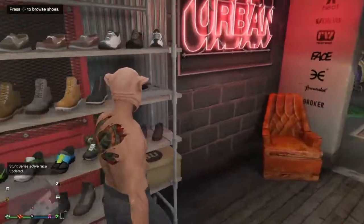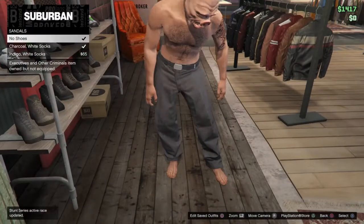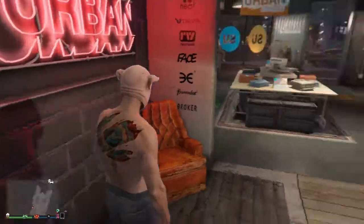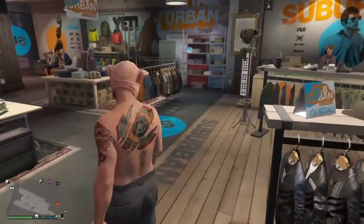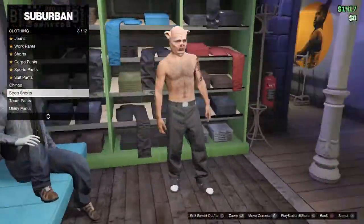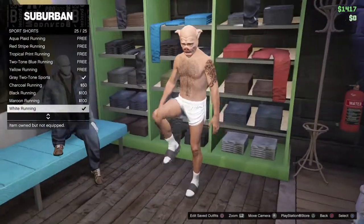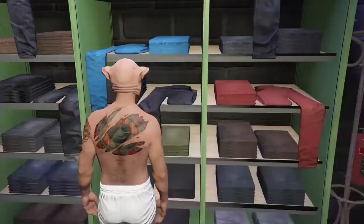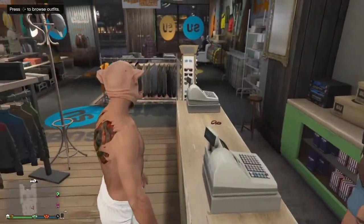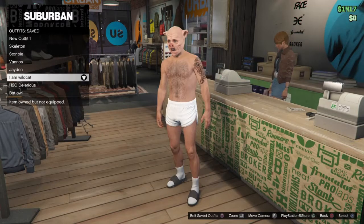Then you also want to go to shoes, and you have sandals — you want to buy the charcoal white socks ones. Then I'll go back to the pants. With I Am Wildcat, you want to go to the sports shorts, then just click up on the D-pad and you'll get the last one, the white running shorts — those are the ones you want to buy. The last thing is you're going to have to save this. I've already got it saved, but now you know you've got I Am Wildcat.